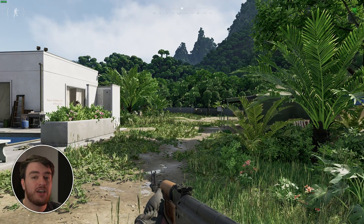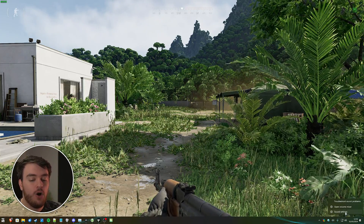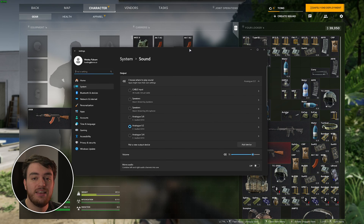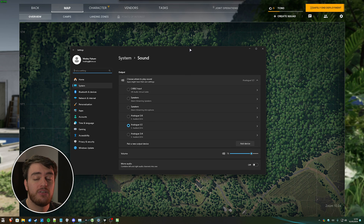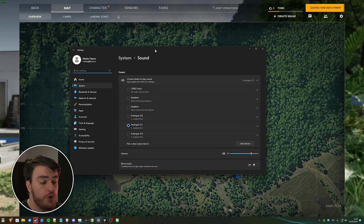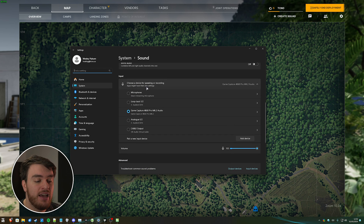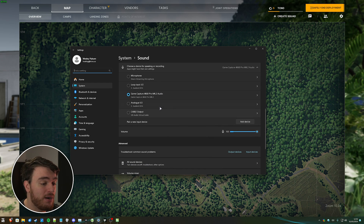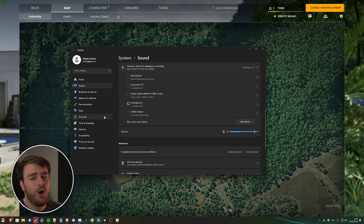First of all, you'll need to double-check your settings in Windows. Right-click your sound icon in the bottom right and open Sound Settings. You'll either be taken across to a window like this on Windows 11 or newer versions of Windows 10. In here, all you need to do is scroll down a little bit to Input, and make sure that you have the correct microphone ticked. The one I currently have ticked is my camera — not what I want. I'll tick Analog 1 instead, and it should be updated in-game so people can hear what I'm saying.